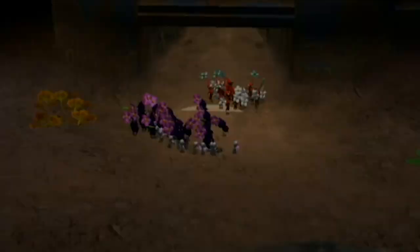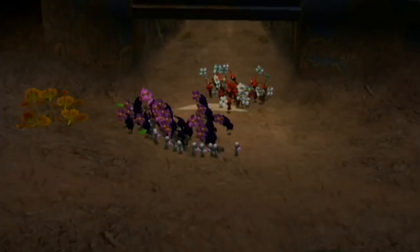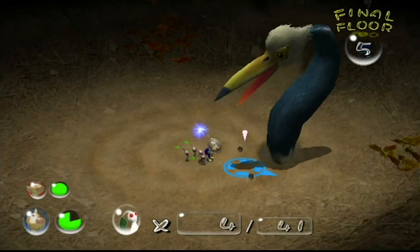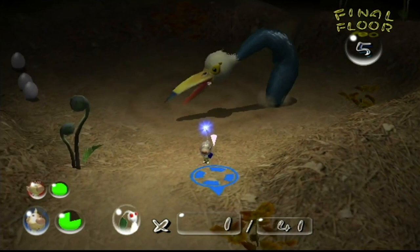White Pikmin were able to dig up treasures hidden underground, then other Pikmin could join in after the treasure was somewhat visible. The final and funniest power of the white Pikmin is that their bodies are so poisonous, when they get eaten by an enemy, the enemy takes a lot of damage — or in some cases, just dies.